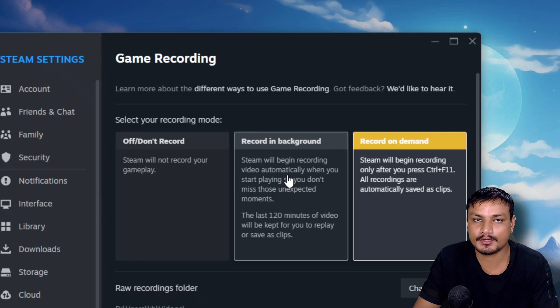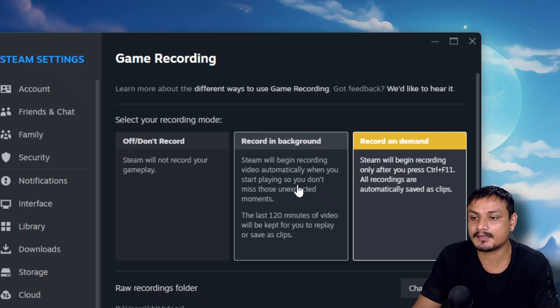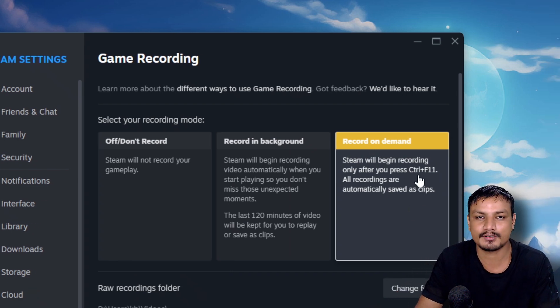With 'Record in Background' selected, Steam will automatically record your gameplay — you don't have to click any record button. It will just automatically record so you won't miss those unexpected moments. Sometimes we forget to record our gameplay, but with this we'll never forget. The third option is 'Record on Demand,' where you have to click the record button or use the shortcut key Ctrl+F11.